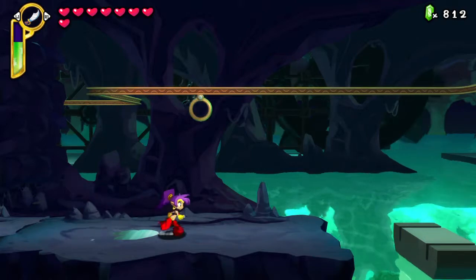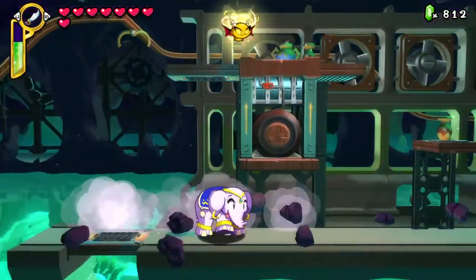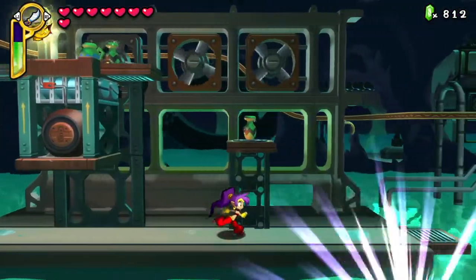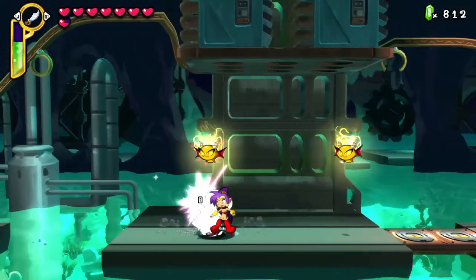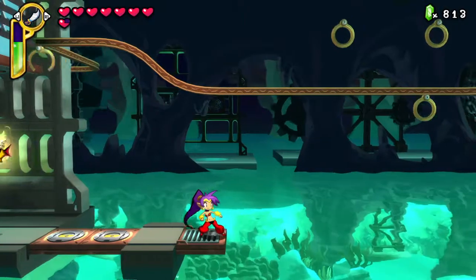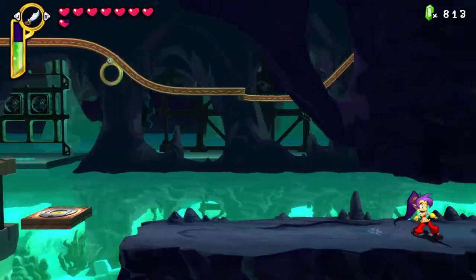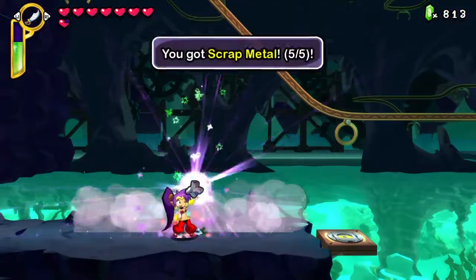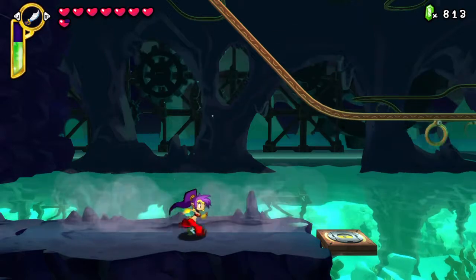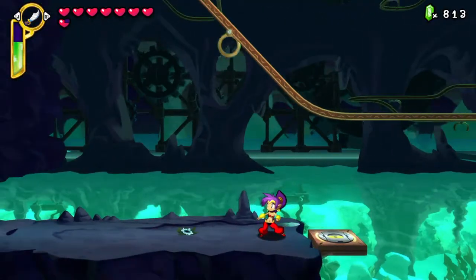I believe you need the waterfall to get through that one gate. We'll use the warp dance to get to the next area. If you burn those Techno Baron grunts, they give you a stake. And there it is — the next scrap metal. That gives us all the scrap metals in the game!